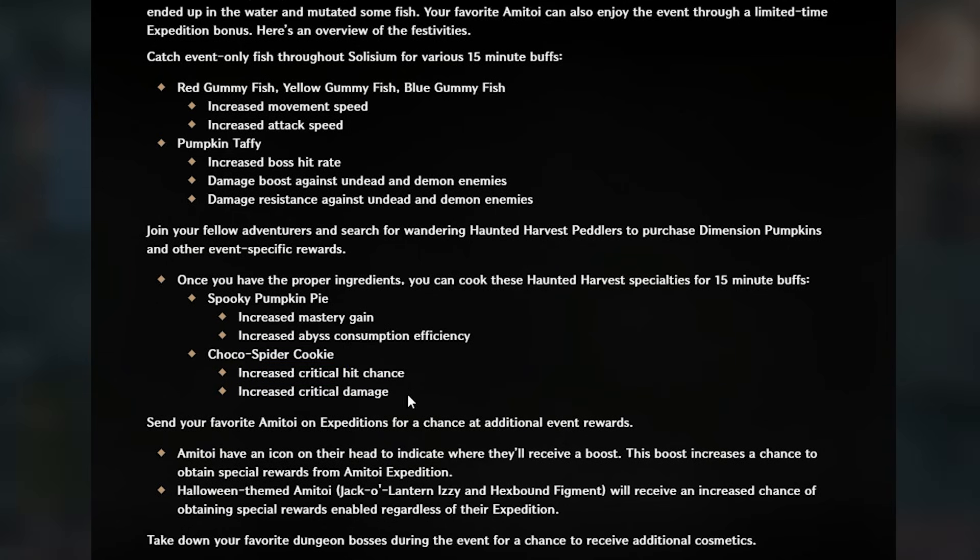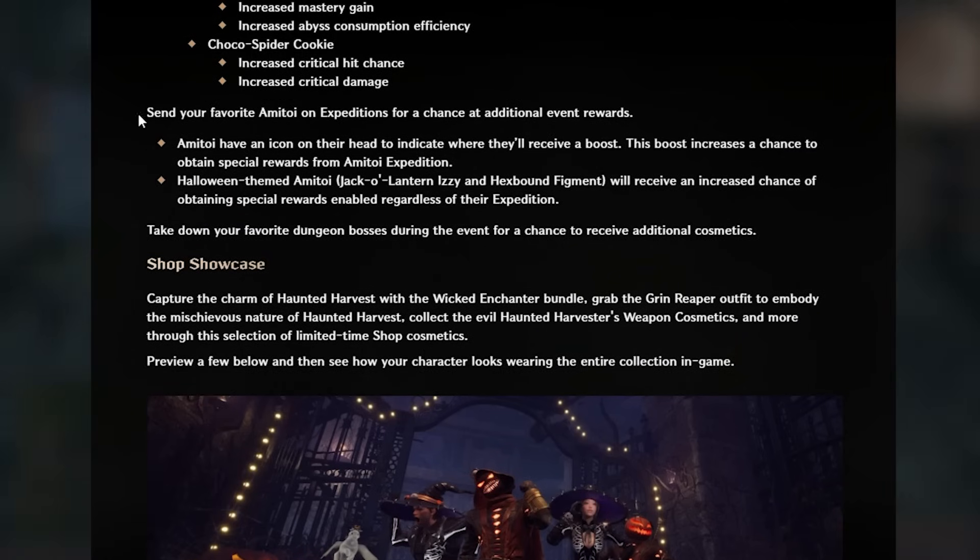There's also the Choco Spider Cookie, which gives increased critical hit damage. Finally, you can send your favorite Armatoy on expeditions for a chance at additional event rewards. The Armatoy has an icon on their head to indicate where they'll receive a boost — this increases the chance to obtain special rewards from the Armatoy expedition. The Halloween-themed Armatoys — the Jack-o'-Lantern Izzy and Hexbound Figment — will receive an increased chance of obtaining special rewards regardless of their expedition.